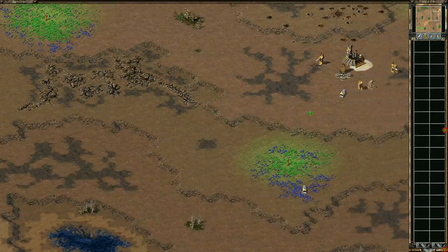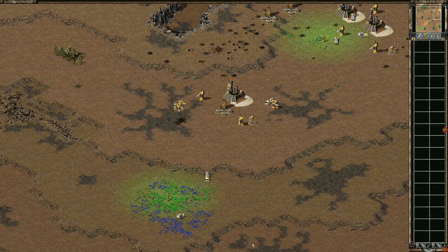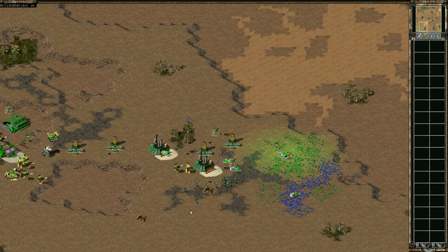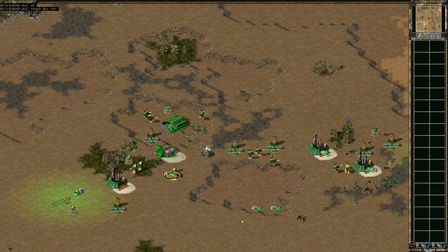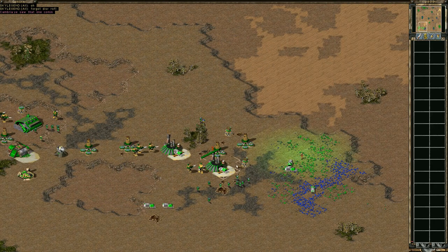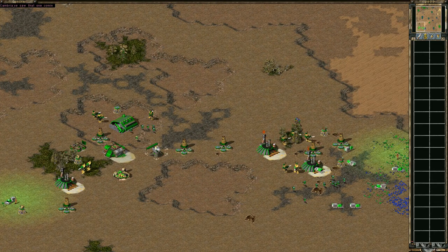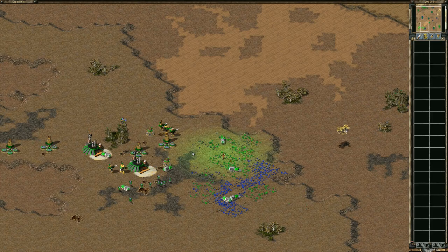Top right has got six harvesters and they're traveling quite a ways to the money. Bottom left has eight harvesters and they're a lot closer to the money. Bottom left is expanded, he's got the EMP, he's got more SAMs — green is overall just way ahead.